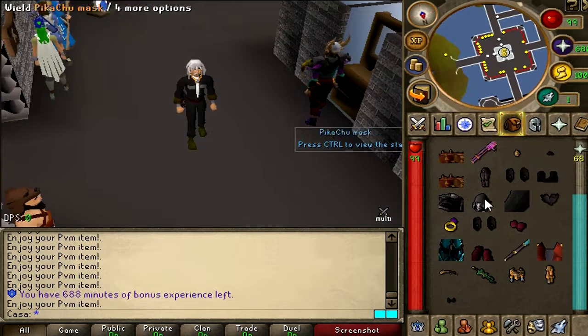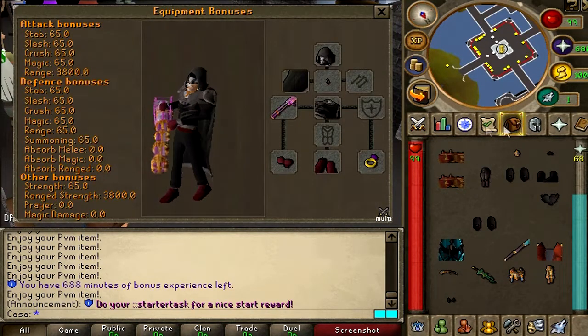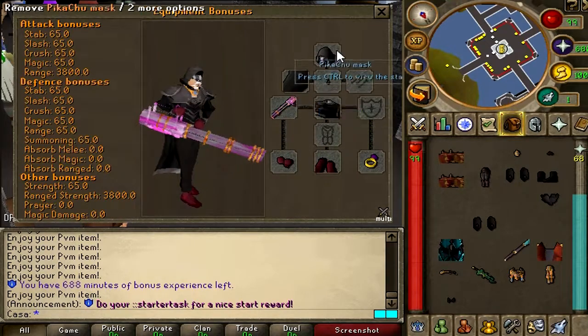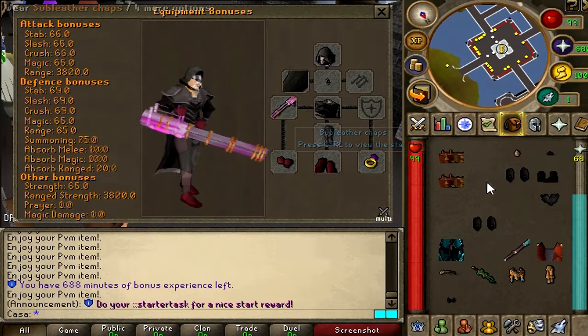Insane — and we get this just by logging in and voting, that's insane. Oh my freaking god, just look at this: almost a full Pikachu set, we are only missing legs right now. But I have these Subletter Chaps, it will be fine for now.